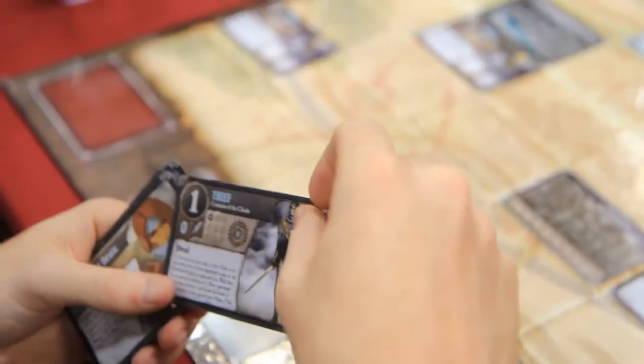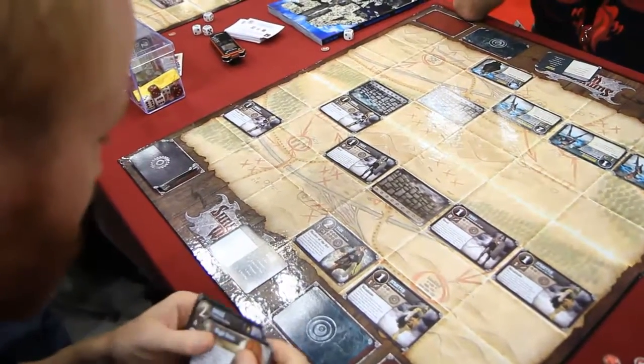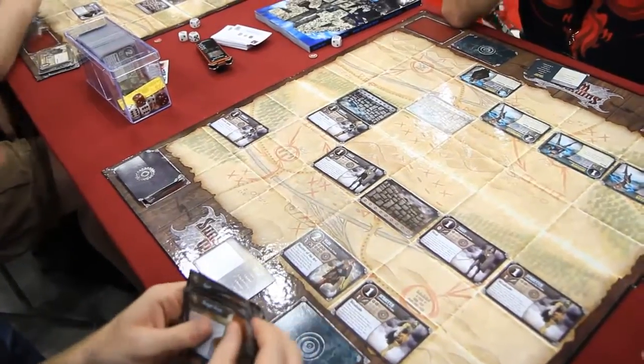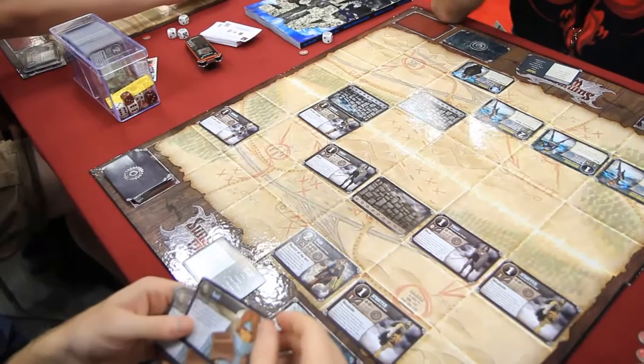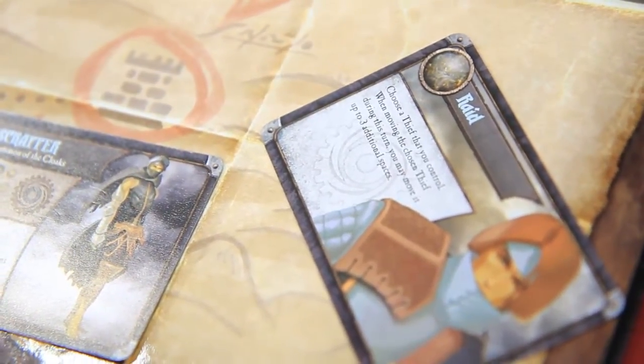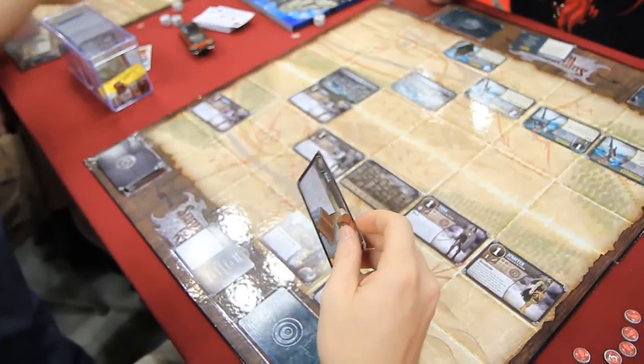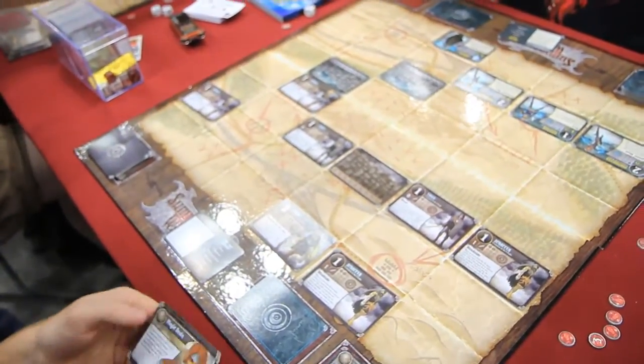Now I can summon — I'm going to summon a thief for free. Then we've got playing event cards. I'm going to play Raid. Choose a thief that you control — this one. Moving this chosen thief during this turn, I can move it up to three additional spaces. You can leave the event card on the side of the board to remember the effect, otherwise just put it in your discard pile.